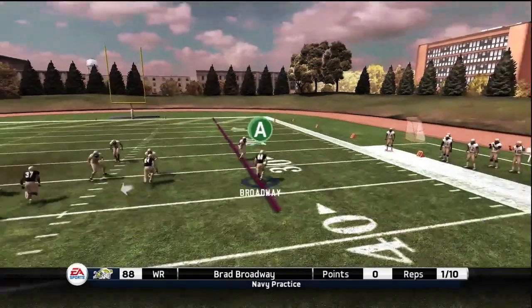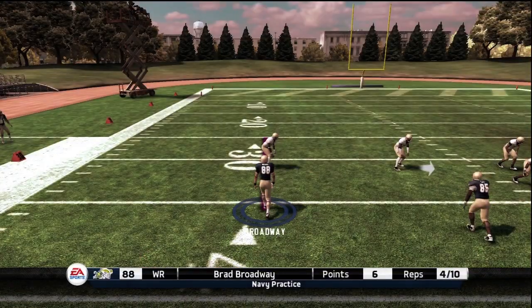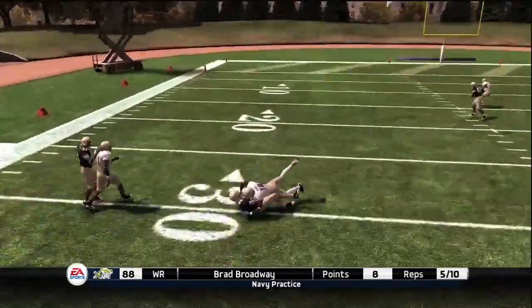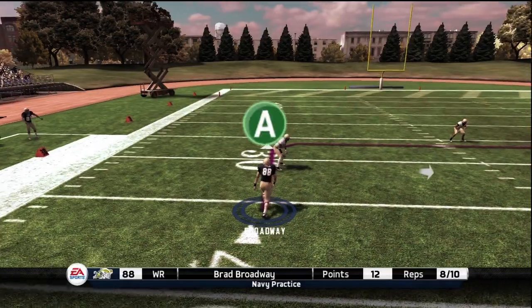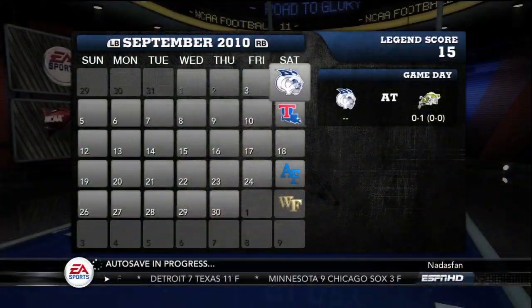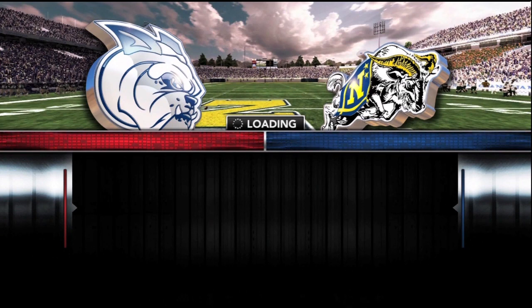Hello everyone and welcome back to our Community Road to Glory series featuring Brad Broadway. He's back on the practice field. He's got one game under his belt now as they came up short in overtime against Maryland, and he caught just under 100 yards passing in that first game. Getting ready for a lesser opponent, the FCS West Bulldogs, which is a fictitious team — a placeholder for subdivision teams. That's who we get for Brad's first home game with the Midshipmen.